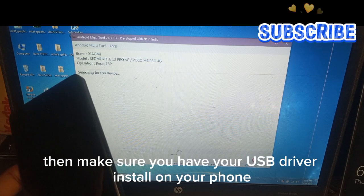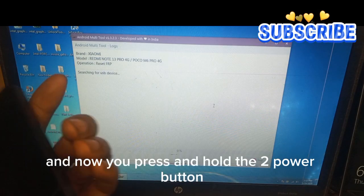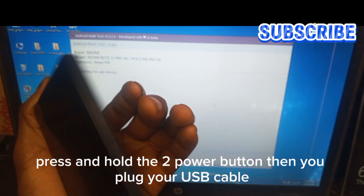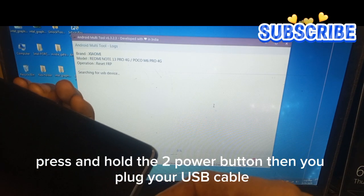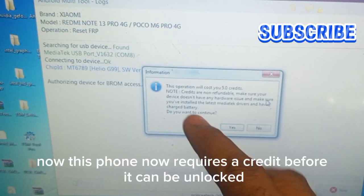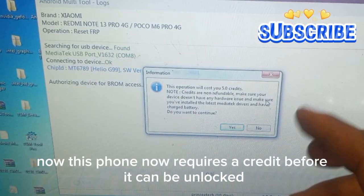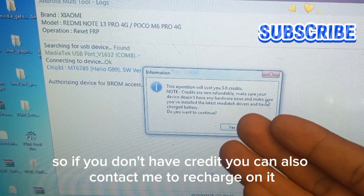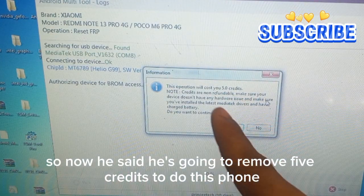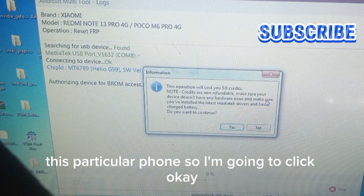Make sure you have your USB driver installed, then press and hold the power button and plug in your USB cable. You can see now it's connected. This phone requires credits before it can be unlocked — if you don't have credits, you can contact me to recharge. It says it's going to remove five credits for this particular phone, so I'm going to click OK.